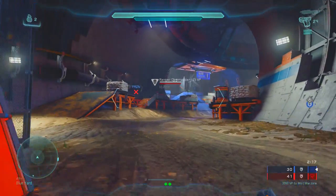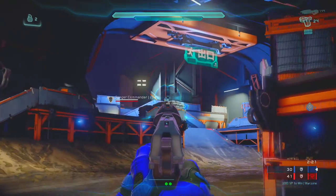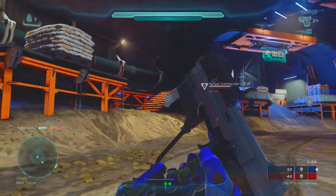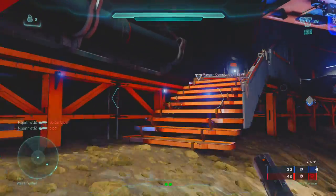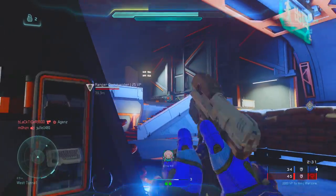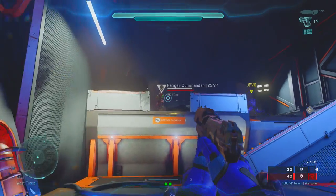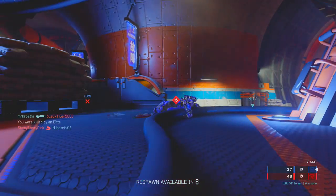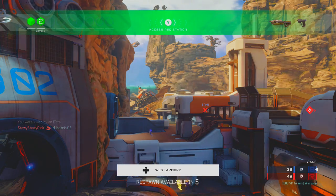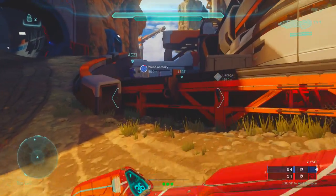Teammates need help subduing the Ranger Commander. There's a Ranger Commander over here — I feel like we should go after that guy. I'm taking pot shots from way too far away; I gotta get closer. That was a bad throw — forget that throw even happened. How did I get killed by an elite? Alright, we took him down. I got the elimination — actually, I think I just got an assist.